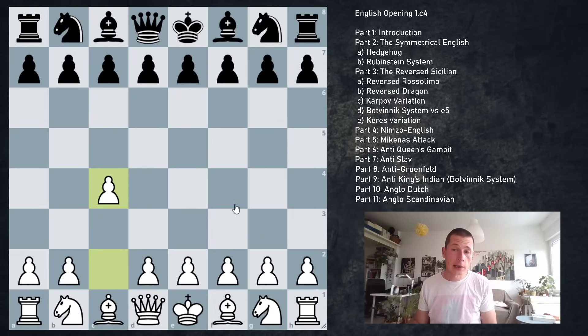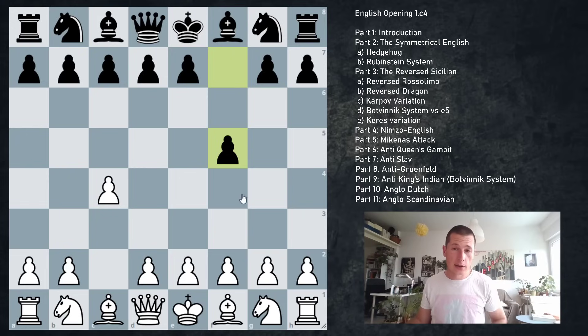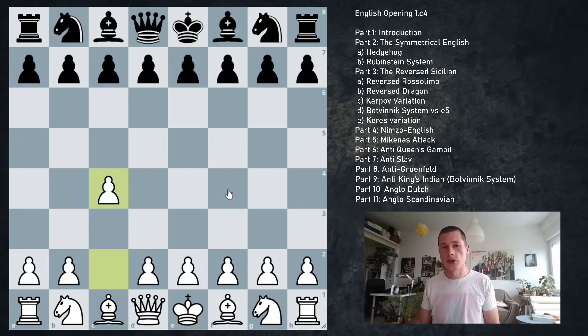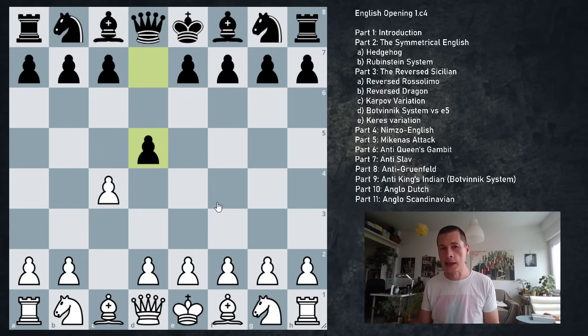If black wants to play the Dutch defense with pawn to f5, I'm going to teach you what to do — a way to avoid the mainline Dutch with d4. We're going to be playing something called the Anglo-Dutch, which has one major feature: we have a pawn on d3, with which we are allowing an expansion with e5 while avoiding mainline theory. The final video in the series covers the Anglo-Scandinavian, which starts out with pawn to d5 — not a big deal, but we'll cover it in detail.